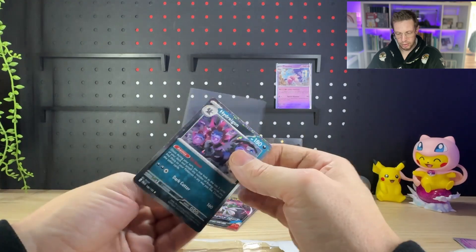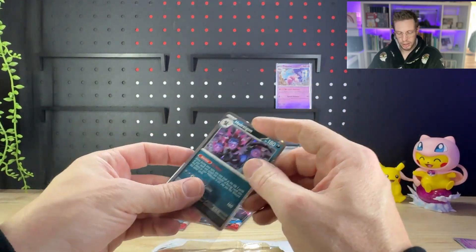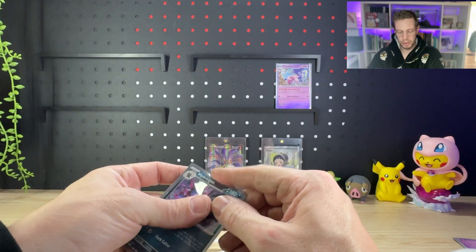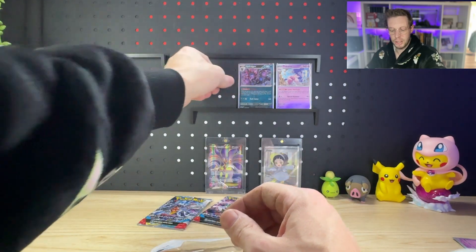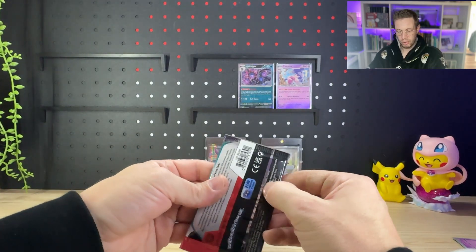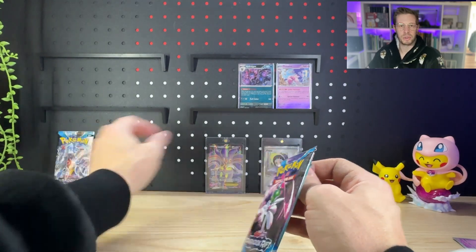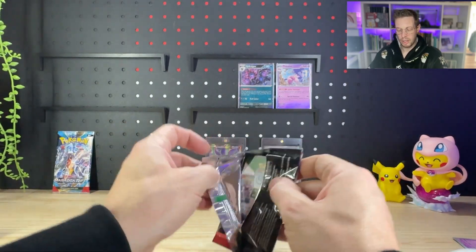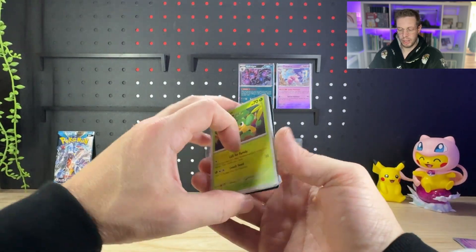So there's both of our special print cards that are only found in these premium checklane blisters — not generally available over the shelf here in Australia. I've had to order those in from overseas, so it cost me a little bit extra to get my hands on those, but it wasn't too bad really, not compared to some other previous releases.